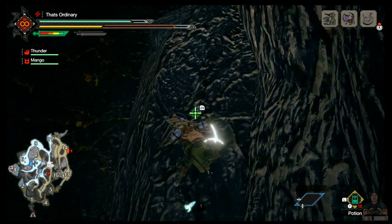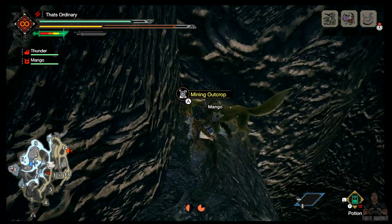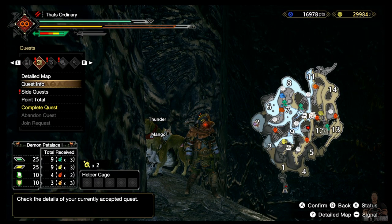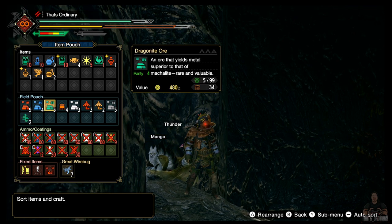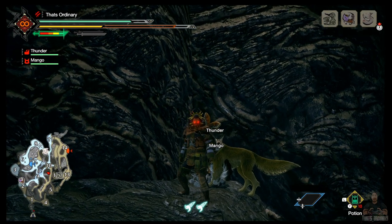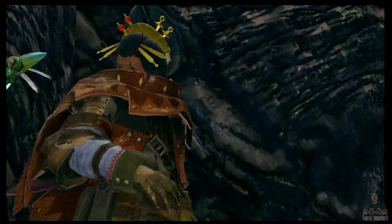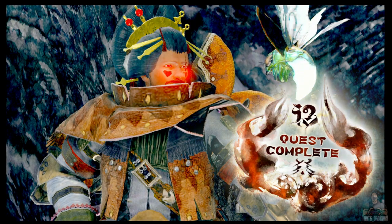Drop down here — there we go. Everything's respawned again and you can start the loop again. In that one run we got five dragonite ore, nine firestones, four mackalite, three earth crystals, and five iron ore. So if you've got the lava caverns unlocked, it's definitely not bad. That's basically the best way to unlock and mine ores early game quickly. Thanks for watching and feel free to check out my Twitch streams — thanks for watching, and peace.